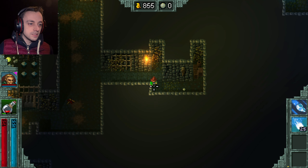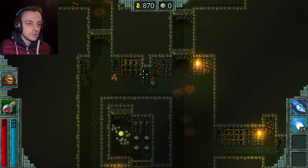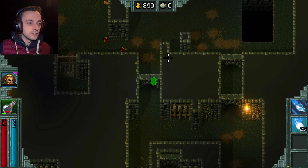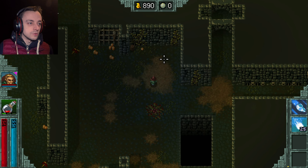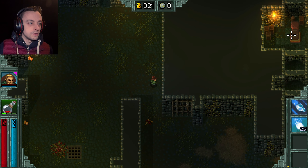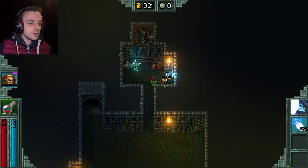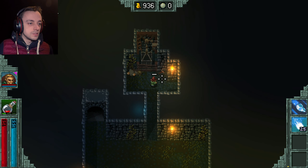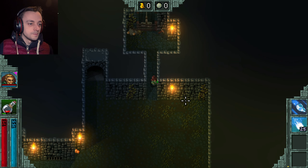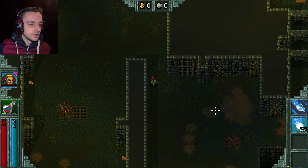We only have one potion left, which means that basically if we do get to the boss, there's a good chance I won't actually get to kill it — I'll only get to see the boss. But seeing the boss is a vast improvement over not seeing the boss. We can dump treasure at the top of the map, so that will be useful. I might just dump off the treasure now, because there's no real reason not to.